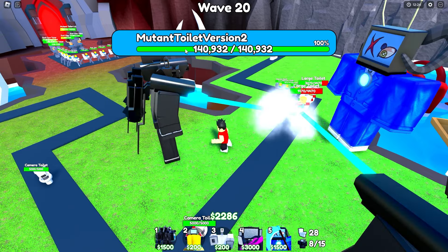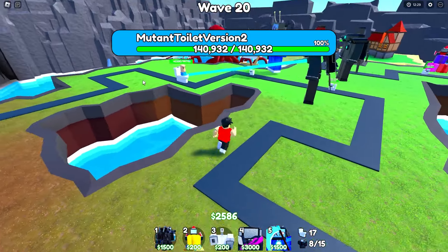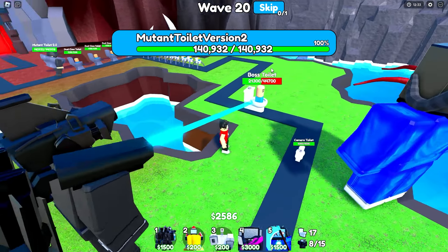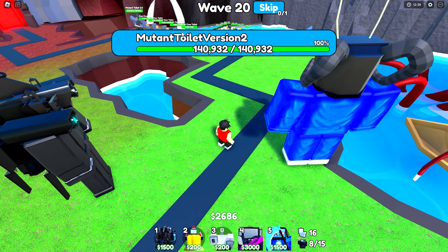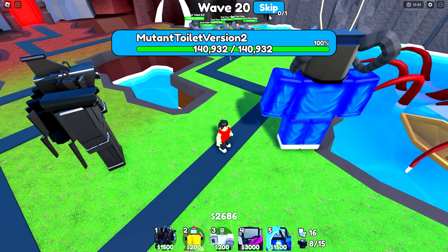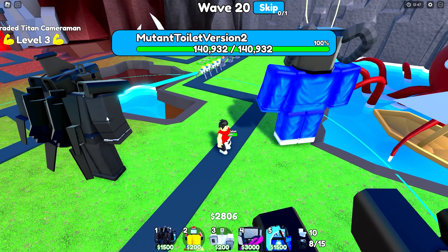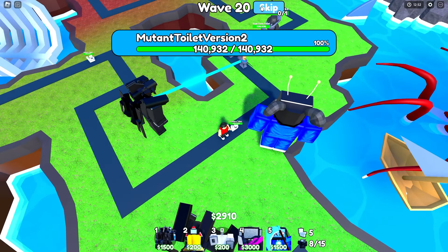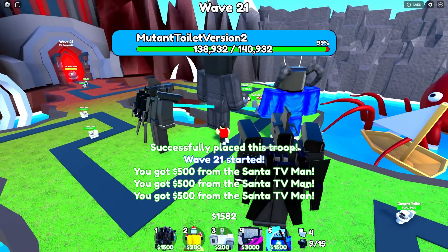Mutant toilet version two — oh, it's just that. That scared me for a bit. How much HP? Wait — 140,000! Oh boy. I'm going to wait till they get a little bit closer and then skip wave and place down the godly. This thing's range is crazy, holy crap. Let's skip wave — get that godly down right there! Boom, let's go! Now we're talking baby.